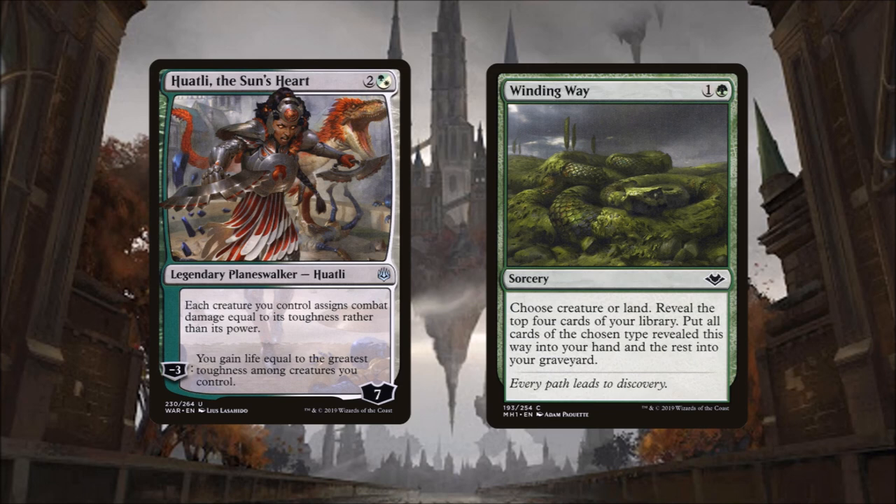Our Oathbreaker, Whately the Sun's Heart, is a three mana Oathbreaker that costs two and a Selesnya hybrid mana. Her static ability is: each creature you control assigns combat damage equal to its toughness rather than its power. Her minus three lets you gain life equal to the greatest toughness among creatures you control. We're going to focus on capitalizing on Whately's static ability to power our army. With her loyalty of seven, it will be relatively hard for opponents to remove her, so be careful about using her life gain ability.